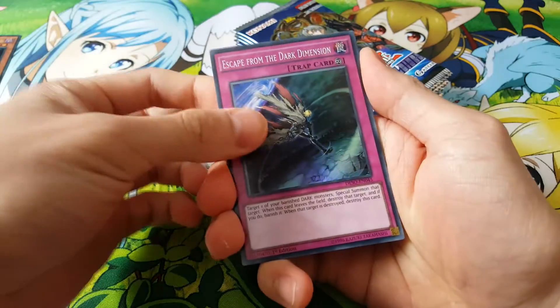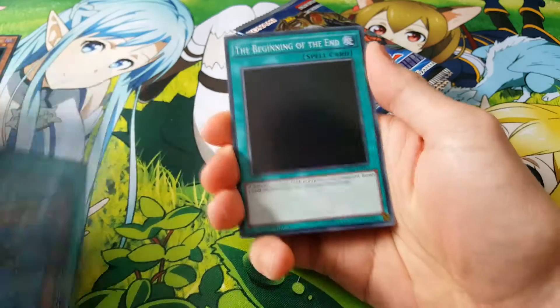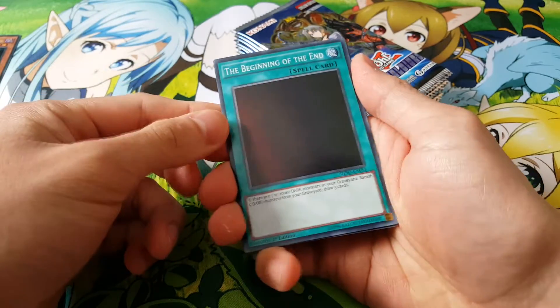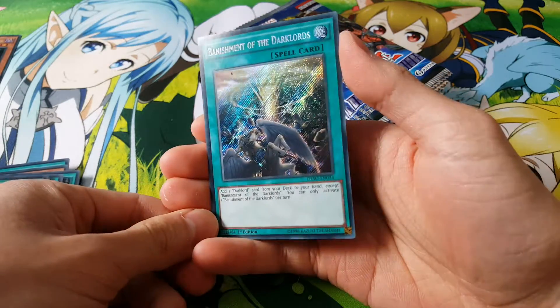Escape from the Dark Dimension, a really good reprint here. Another Asmodeus, Abyss Script. Beginning of the End, an interesting reprint. And then we have Banishment of Dark Lords. Real nice.